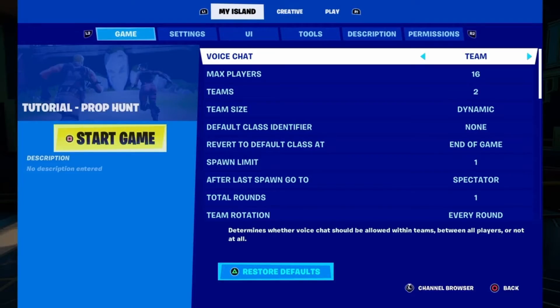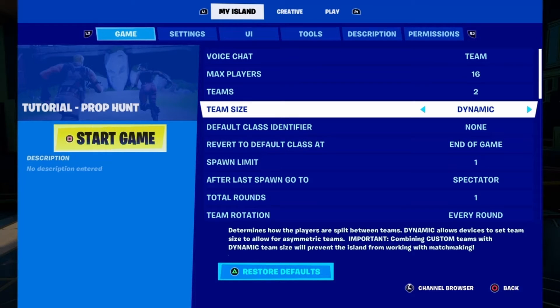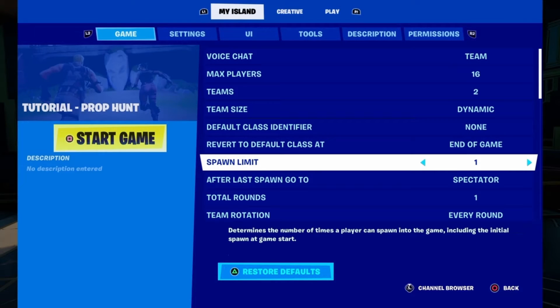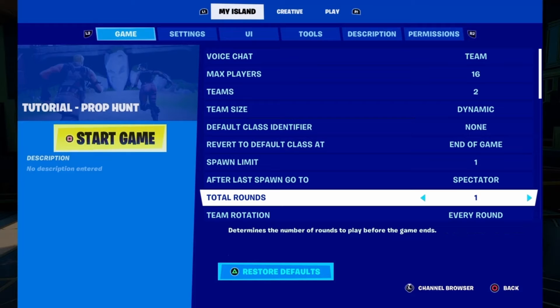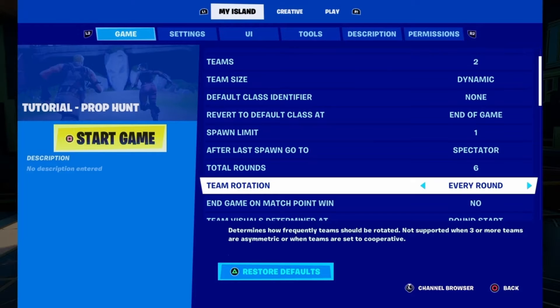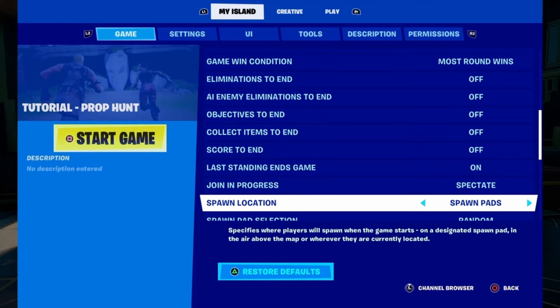For the game settings, under the My Island tab in the creative menu, you will need the following selected for a classic prop hunt game. The number of players and teams will depend on your map size and preferences, but you will need: teams set to two, team size set to dynamic, spawn limit set to one, and after last spawn go to spectator. Number of rounds is up to you, but I recommend about six. Team rotation set to every round, time limit set to around five minutes, last standing ends game set to on, and spawn location set to spawn pads.